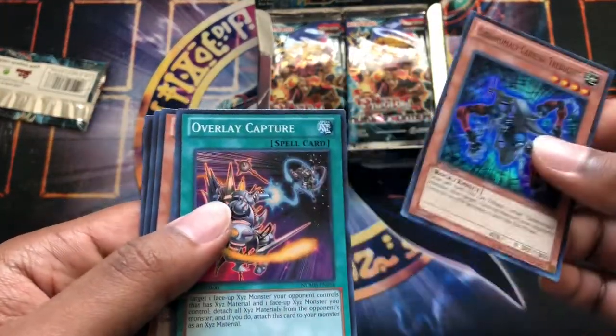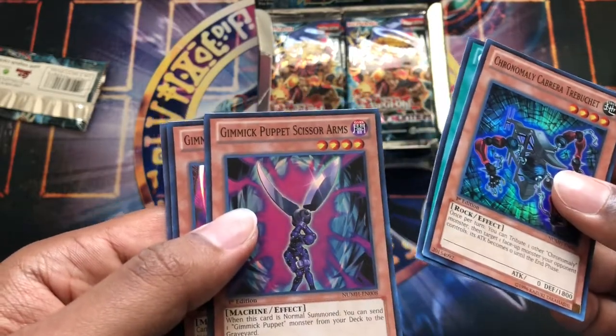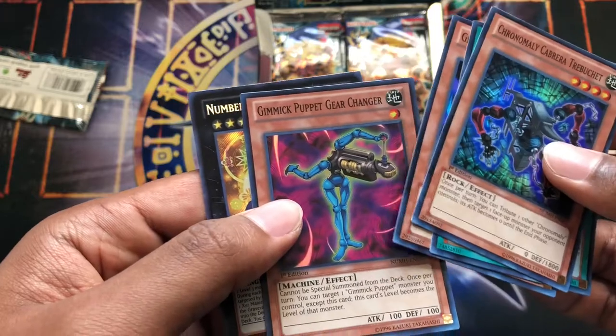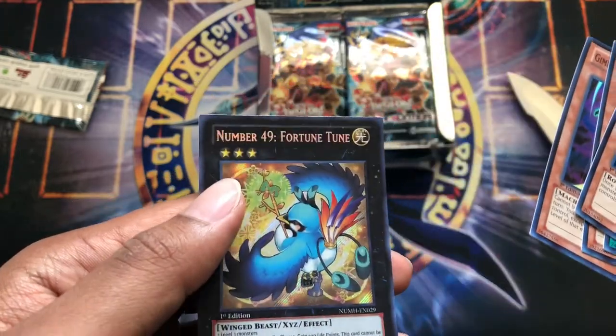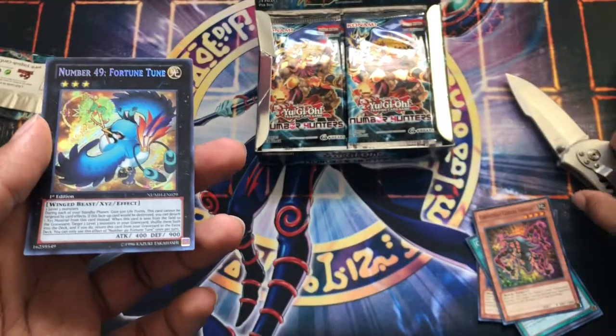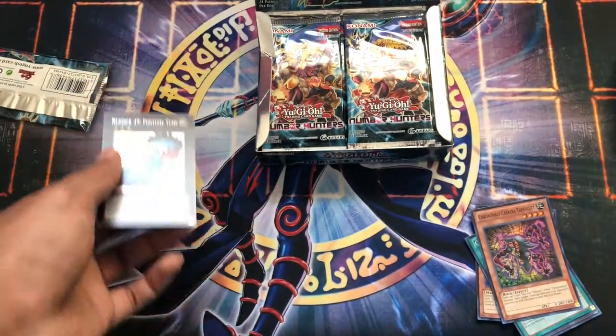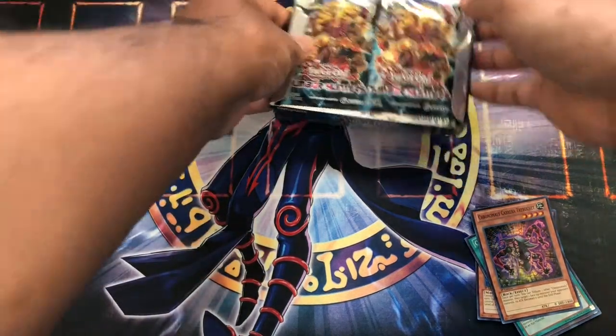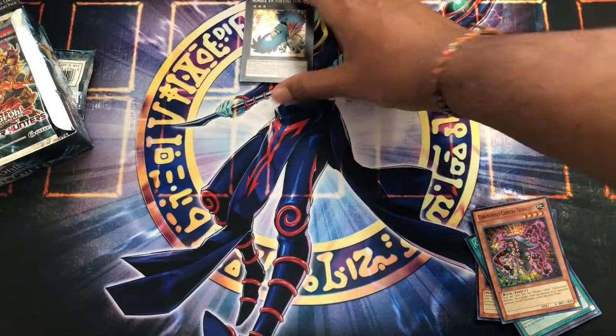Chronomaly, the Cabrera trebuchet, overlay capture, Gimmick Puppet scissor arms, Gimmick Puppet secure trying, Deer changer, and Number 49 Fortune Tune — super rare, nice. I'm trying to get some of the number cards; I wouldn't say I'm trying to get all of them, but at least some of them.